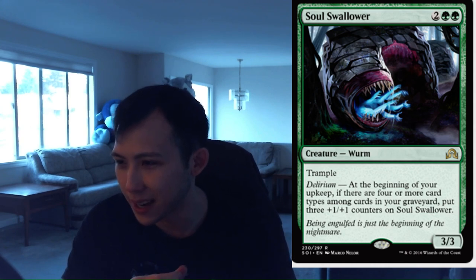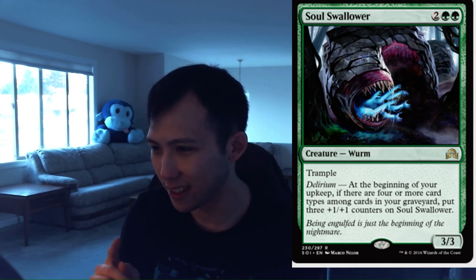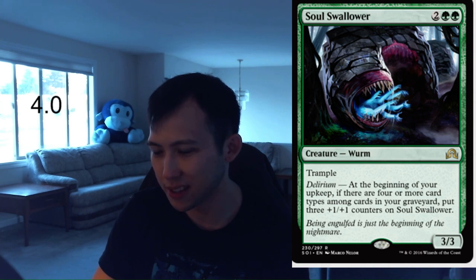Soul Swallower. 2 green, 2 colorless for a 3-3 worm. It has trample. Delirium: at the beginning of your upkeep, put three +1/+1 counters on it. So this is just perfectly fine on curve as a hill giant with trample, and then late game this takes over right quick. I guess I didn't see this card before — this is easily 4.0 plus, because it will single-handedly win you the game and it's just fine on turn 4. It just keeps getting bigger and bigger — it keeps swallowing all those souls. I'm going to give this a 4.0 — I'm going to be happy to take this early in draft and happily play it in sealed.